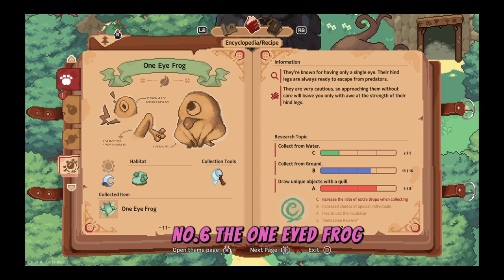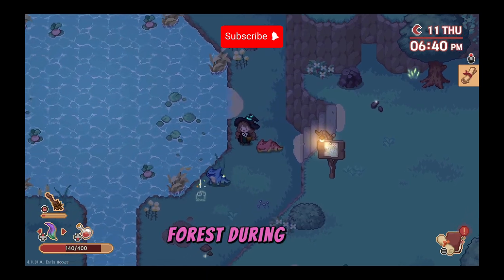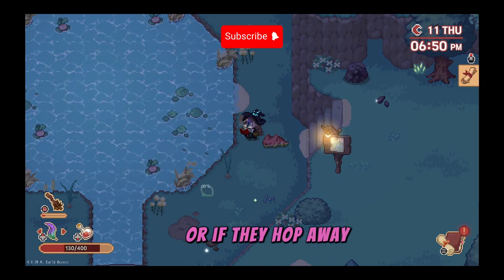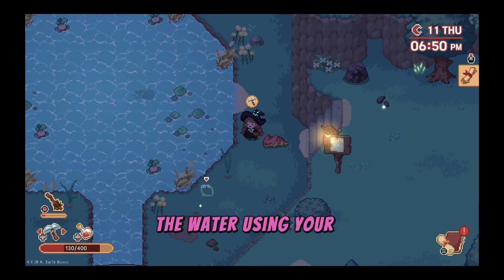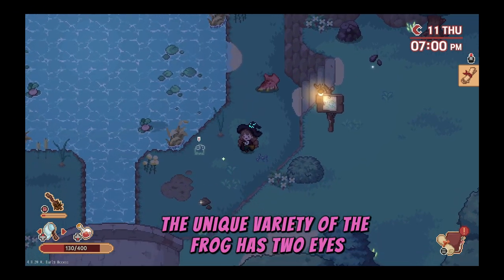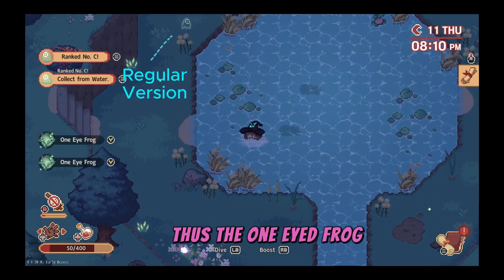Number six, the one-eyed frog. This translucent frog is out and about in the waterfall areas of the great forest during the night. You can catch them with a net on the ground, or if they hop away you have a short window of time to catch them in the water using your hand tool. The unique variety of the frog has two eyes while the regular one only has one eye, thus the one-eyed frog.